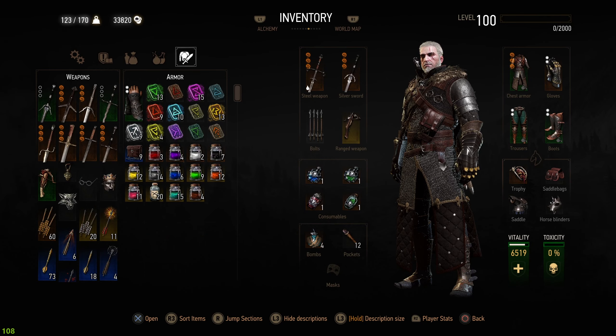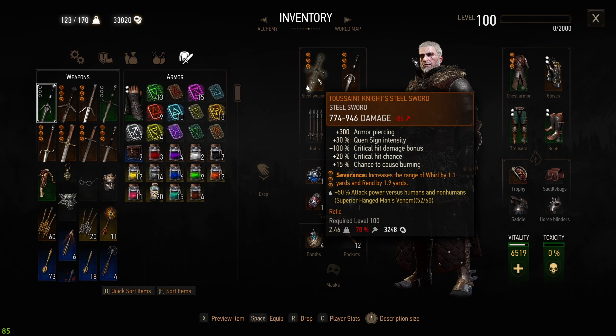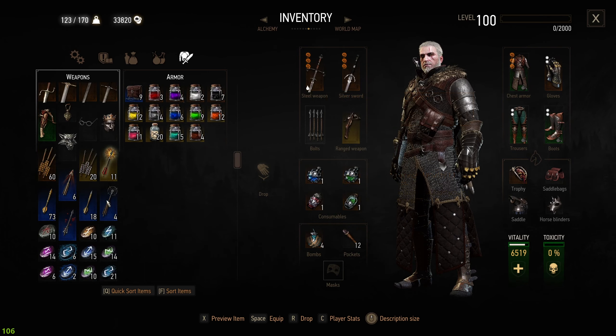Starting off, this is the more detailed version. We'll cover every situation in this game and what makes this build so special. If you haven't seen the overview of all videos of the top five Bear builds, I'll link that down in the description. How to make the best Metamorphosis build for the Bear School technique — we're starting off first with the Toussaint Steel Sword because it is just the strongest Steel Sword build in the game.